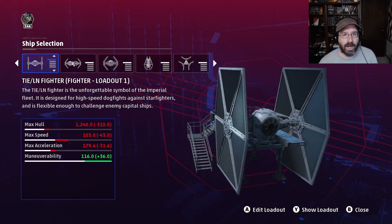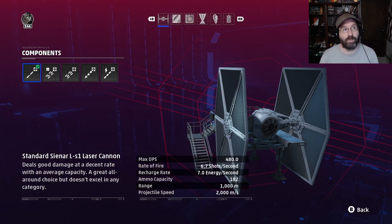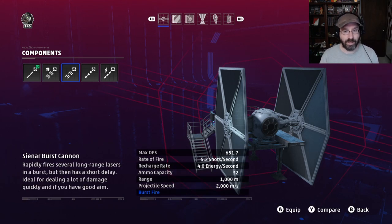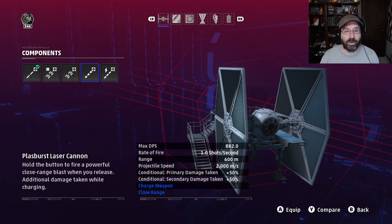If you're really looking to dogfight and you're a rookie player, this isn't necessarily a bad idea. Again, if you're brand new, stick with the laser cannons — more dependable, standard shot, easy to lead targets. The burst cannon is easier to miss with and has much lower ammo capacity. For high-skilled players, the plasburst cannon is amazing in this build — you'll be able to out-maneuver targets and hit them with those plasburst laser cannons, especially deadly against A-Wings.